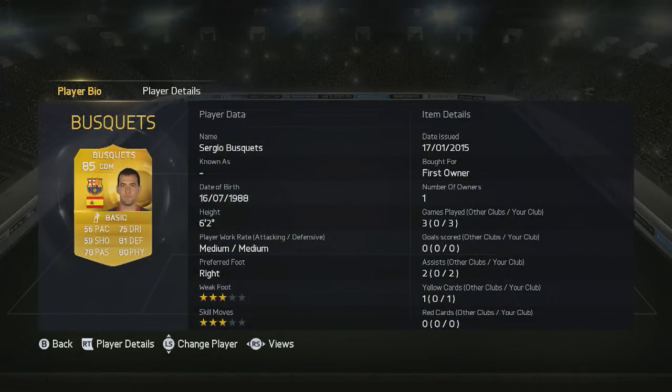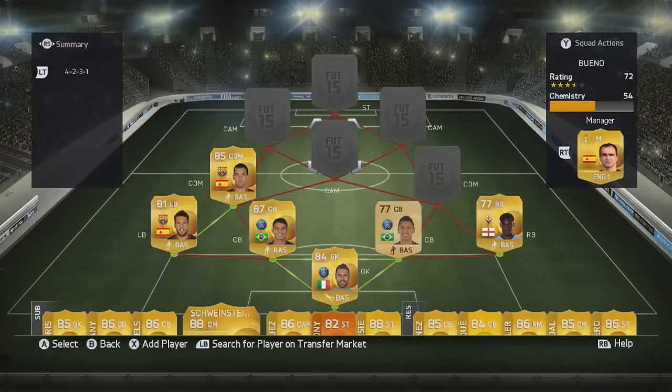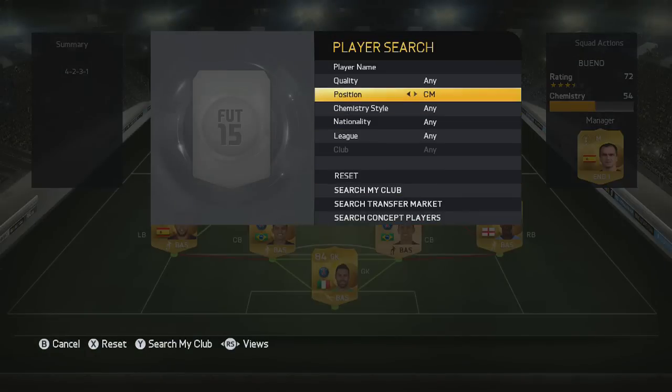Next up in the team we do have Sergio Busquets. You can get Xavi if you want but Busquets is fantastic just breaking up play. He hasn't got the best pace of course, but at 6 foot 2 he's just going to break it up and get the ball back.